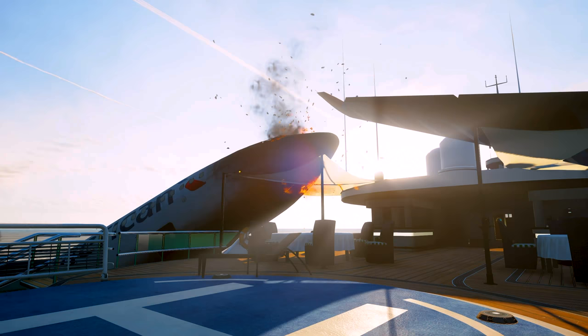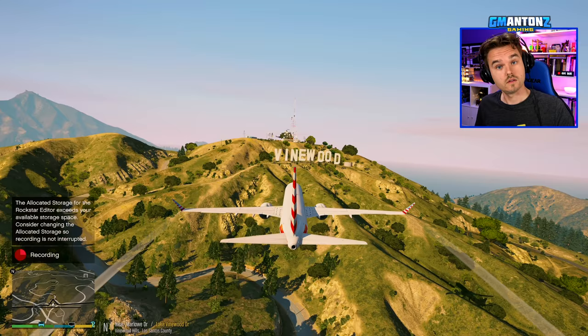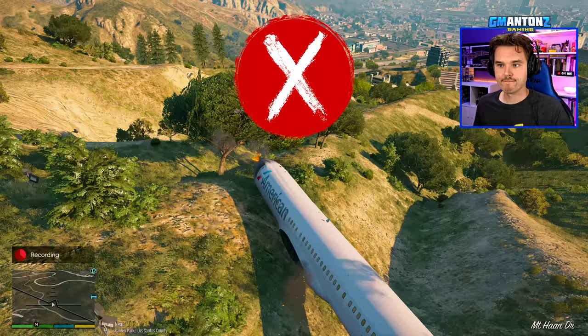Can the 737 destroy the Vinewood sign? Well, there's the sign right there. Let's find out. No, it can't.